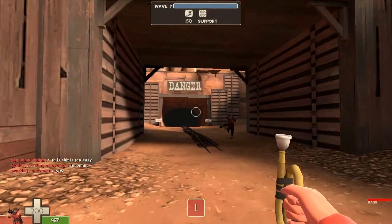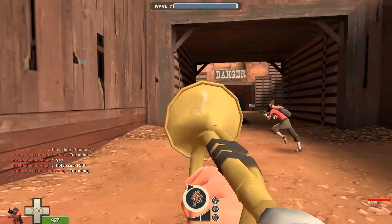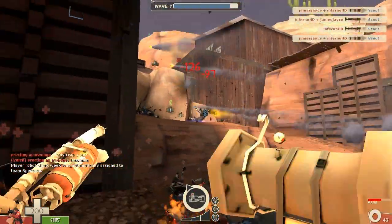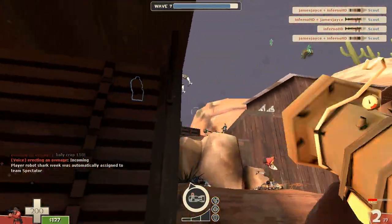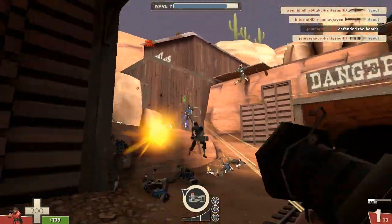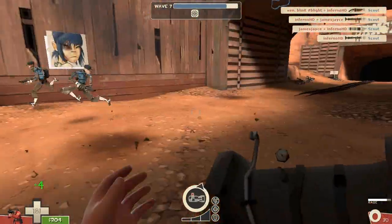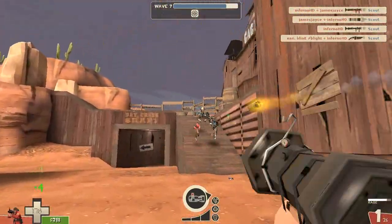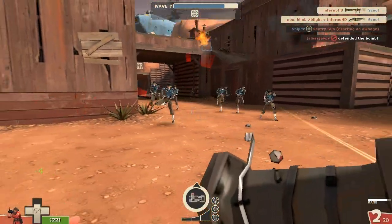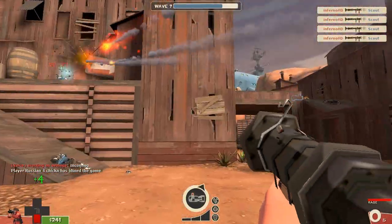Now we're waiting for the match to start up and I blow my Buff Banner — just load the rockets in and shoot them out. These scouts right here are very easy to kill, but they run very fast to the intelligence. Oh yeah, one thing — this game mode is free, you do not need a ticket. I think there's three tickets, you don't need any of them, but if you do want to get the items, you have to buy a ticket, get Man Up mode, and get about five or six friends to do it.